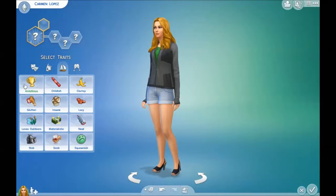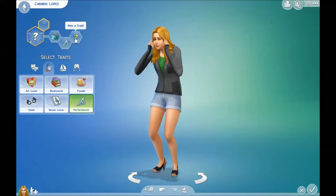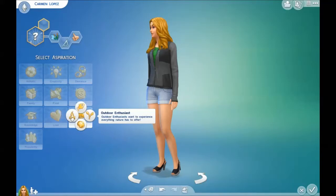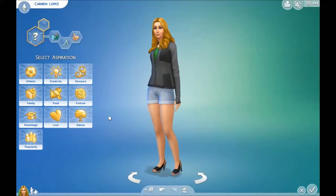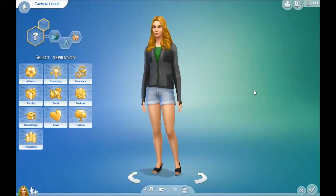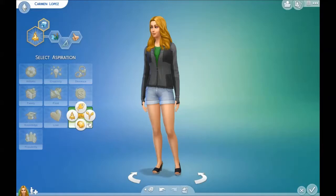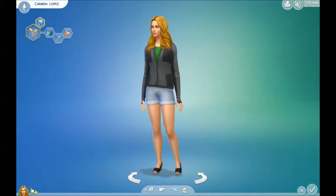We're going to make our guy squeamish. For Carmen, she's going to have Loves Outdoors - she'll be our Sim who gets into the herbalist career. She'll also have Perfectionist and Good. Her aspiration will be Outdoor Enthusiast - Sims who want to experience everything nature has to offer. And then Freelance Botanist, which sends one to grow plants and become an expert gardener. We can change it later - we're going to do Outdoor Enthusiast.